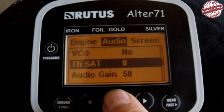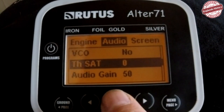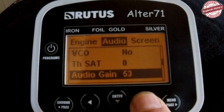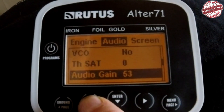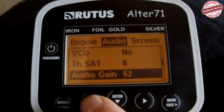If you're going to use dual mode, you need VCO on — set it to VCO one for a smoother operation with a smoother changeover between targets. You've also got Threshold Sat, which is another function within dual mode, all-metal mode, and non-motion mode. Then there's Audio Gain, which is like an amplifier. If you've got Audio Gain all the way up to 60, everything sounds the same — a target at one inch and a target at 12 inches will give the same signal, so you've got no idea of depth, and it amplifies EMI making the machine erratic. If you have it all the way down to zero you'll lose some deeper targets, so set it to suit your ground.